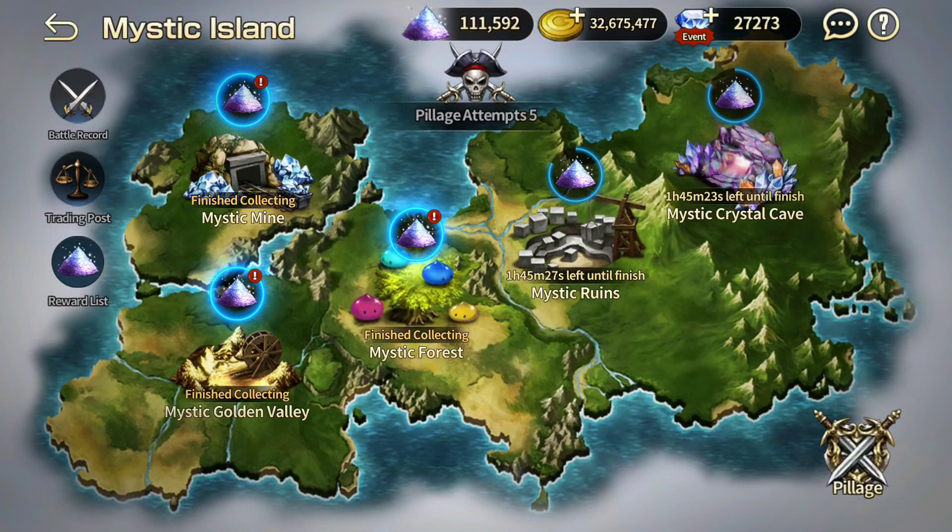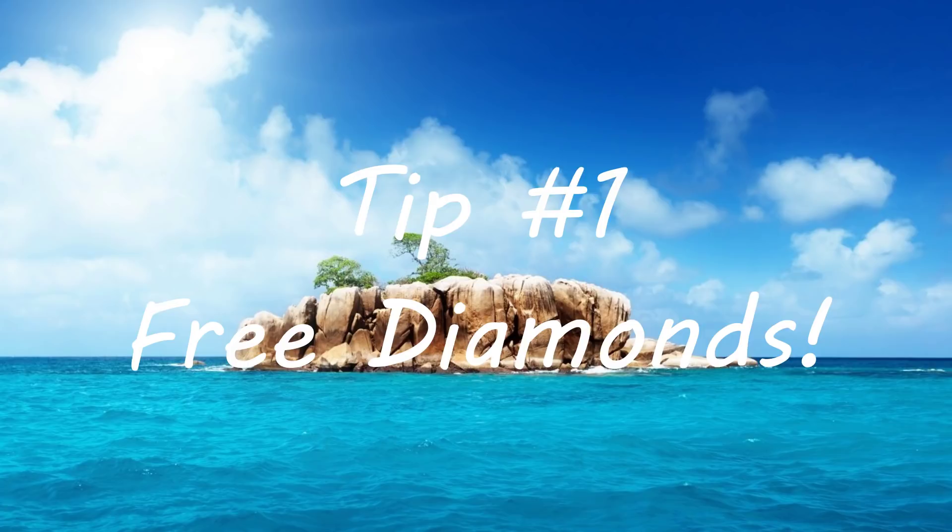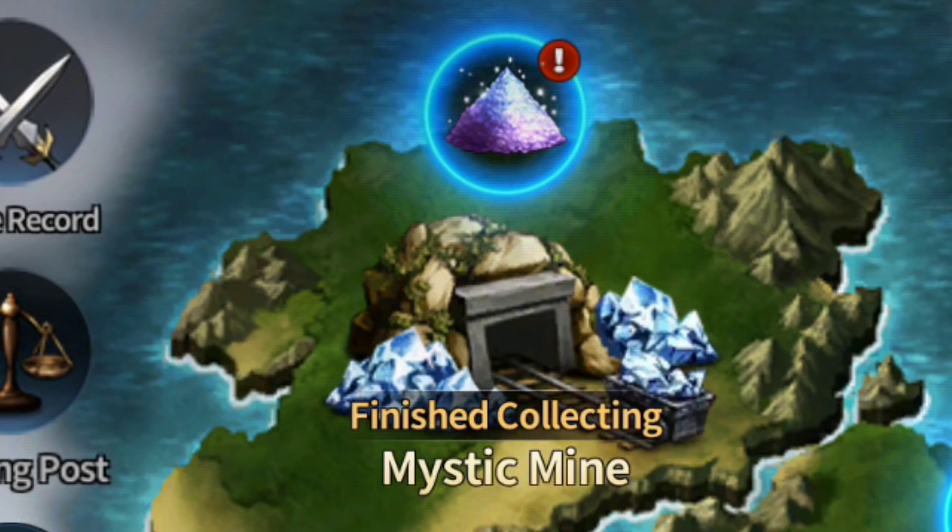Some of these mistakes I've personally done before, and it takes a while to realize I've been doing it wrong all the while. So take advantage of the Mystic Island — it's not just a place where you get dust and buy things, there's more to it than that. Let's talk about Mistake number one: the first island, Mystic Mine — not putting your units right here.